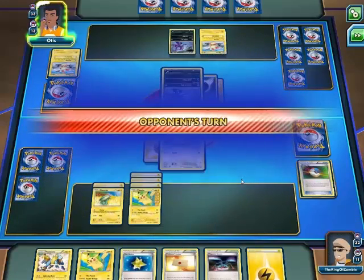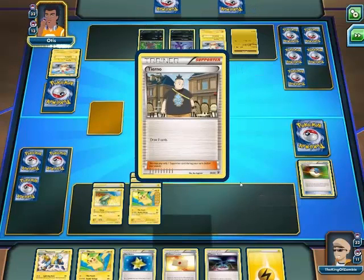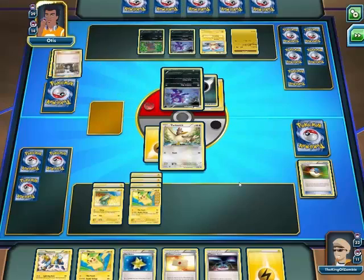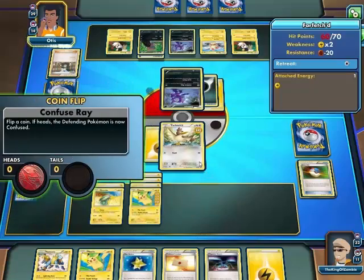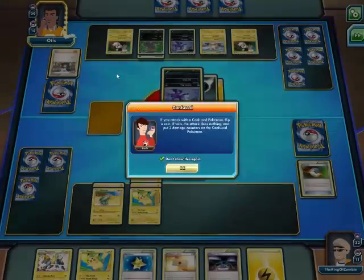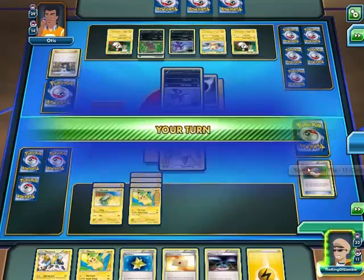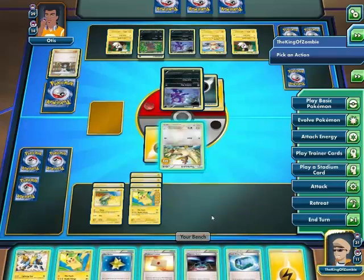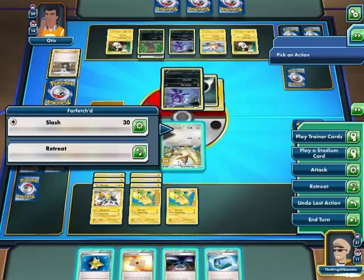Energy — not really useful right now. What's that? A Mulga — he's drawing three cards and brought out something I can't see. Another Mulga. I'm trying to look. Pikachu — I'm gonna evolve that. I'm gonna slash.